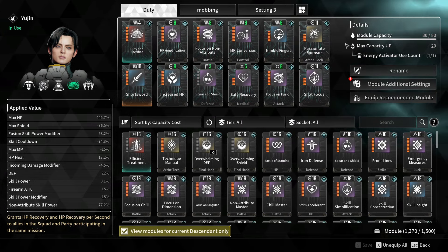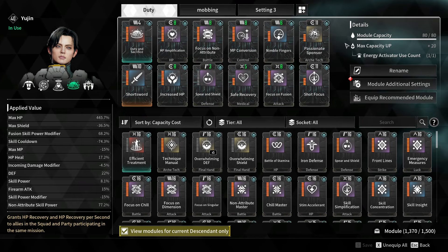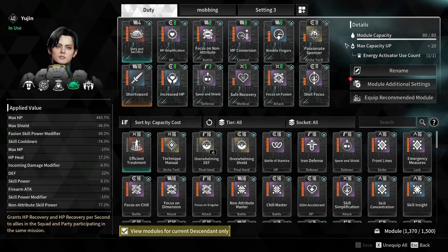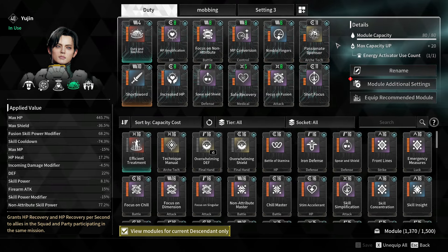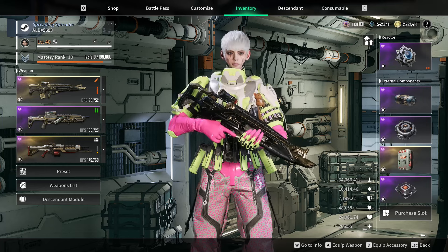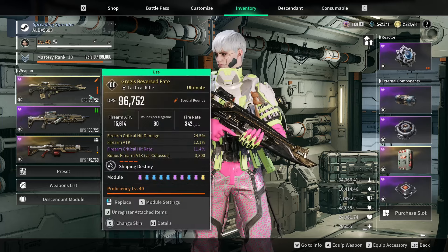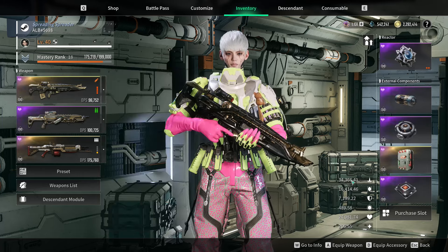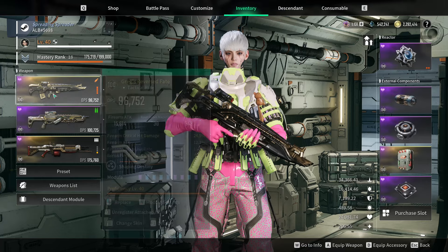Shot Focus and Passion and Sponsor, obviously — this is your damage. In my opinion, Eugene is actually one of the better gun descendants because he can effortlessly keep up Passion and Sponsor, and Passion and Sponsor is insane. It's honestly the best mod for a support. I output roughly the same damage as my Gley and Valby, maybe a bit less. I did 117 million. The reason you can output so much damage is Passion and Sponsor, which gives you roughly 12k Firearm Attack — it's 75% of your base Firearm. On Gley it's insane.